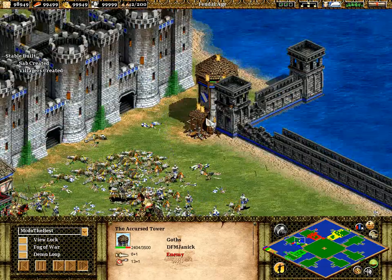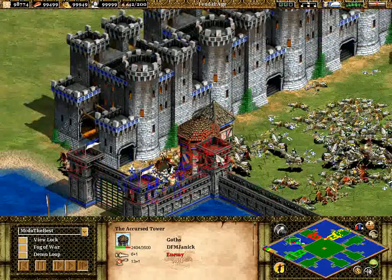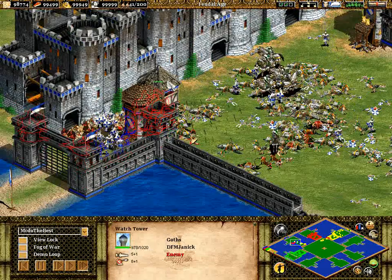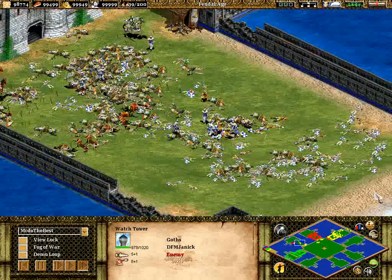But me sneaking in there with the saboteur again — destroying that guard tower and severely injuring the accursed tower out there. The saboteur in here would be lethal, just in there, provided it doesn't get picked off by anything. Just run into this watchtower here — a sab in there would kill all those units around there and that would be absolutely deadly.